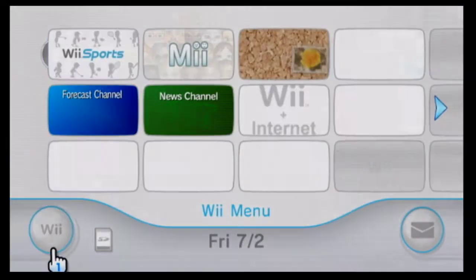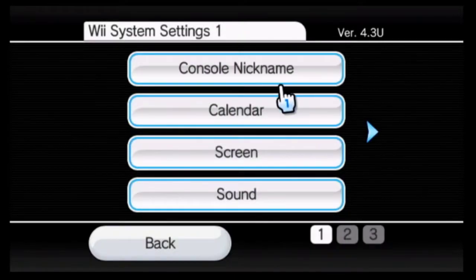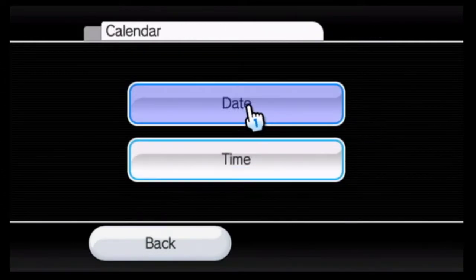And now you gotta head to the Wii menu. All you have to do is put your calendar forward a day so that you get a whole new set of fitness tests. You can only do one a day, but it's one a day for every character. Though it won't magically be set up on every character — you can only set up the RNG manip on as many characters as you do the manip on.